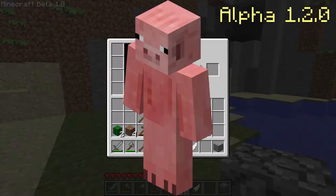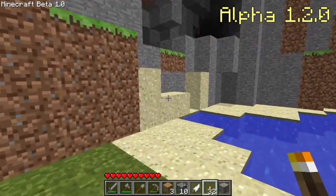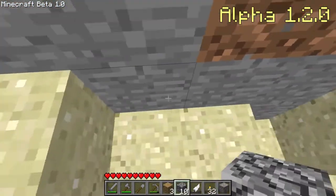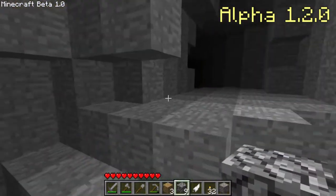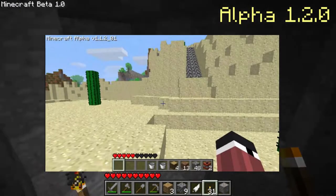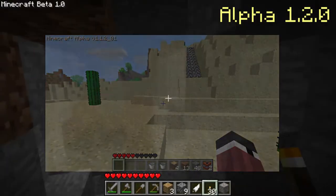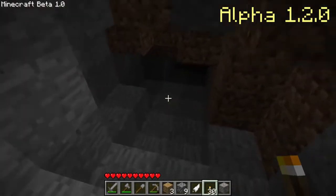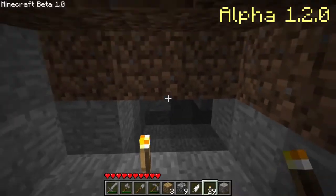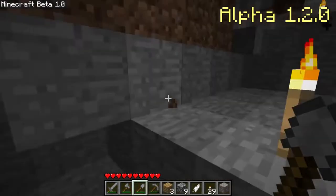The Pigman — a player-like mob with a pig texture — and the Zombie Pigman holding a gold sword were added. Along with those fish items, the fishing mechanic was implemented, and so were many new biomes. The Desert and Tundra were added — a warm biome and a cold biome — and it is also the first version in which skeletons actually held bows, like they still do today. After this massive update, the next few versions fixed a ton of bugs and refined the new dimension.